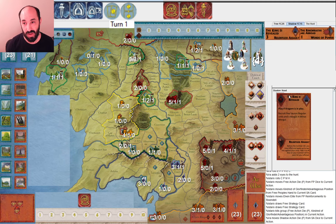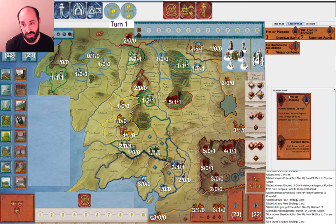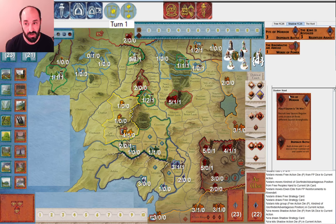If you start with three Eyes and sort of a slow military, maybe you just start drawing character cards right now. My inclination by default is to draw strategy cards as Shadow, but I don't know exactly what's best. So I drew a strategy card and got Pits of Mordor, which is a perfectly nice early game mustering card. The only trick is that Sauron has to be at war, and I only have one muster.